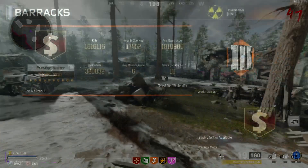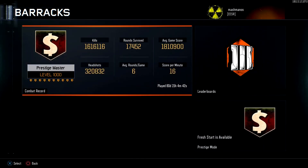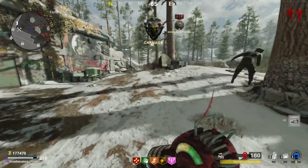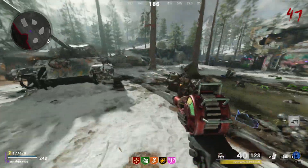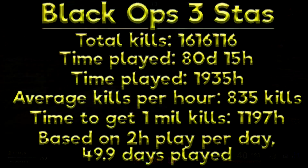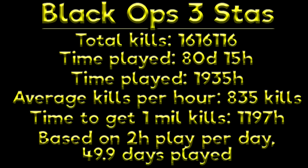On screen right now is my Black Ops 3 combat record. As you can see, I have around 1.6 million kills and around 80 days played. That works out to an average of 835 kills per hour. To get to a million kills at that average it would have taken 1,197.6 hours, or 49.9 days to complete.